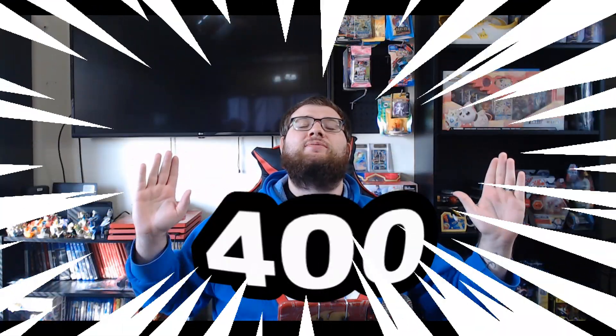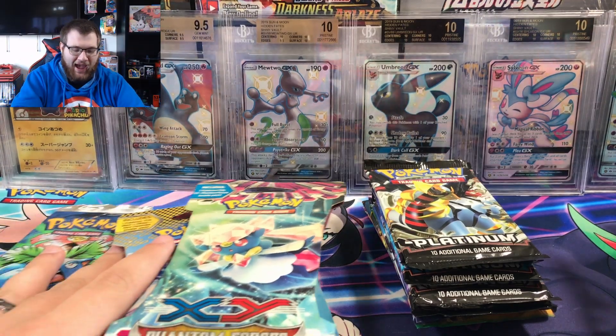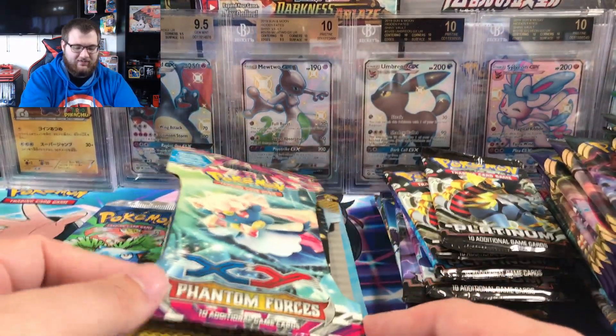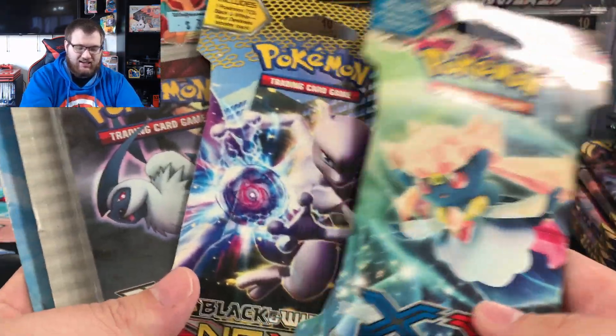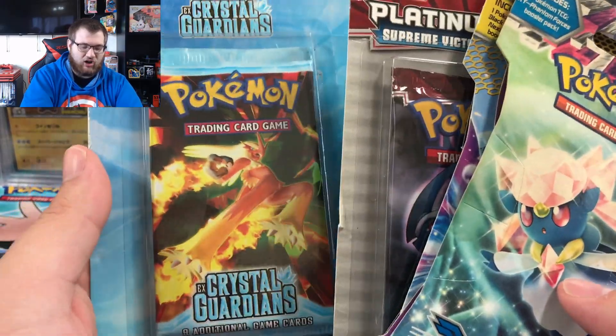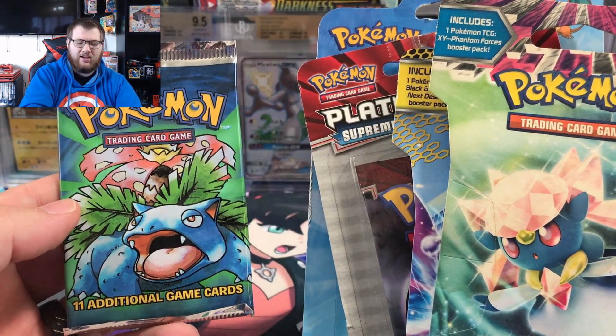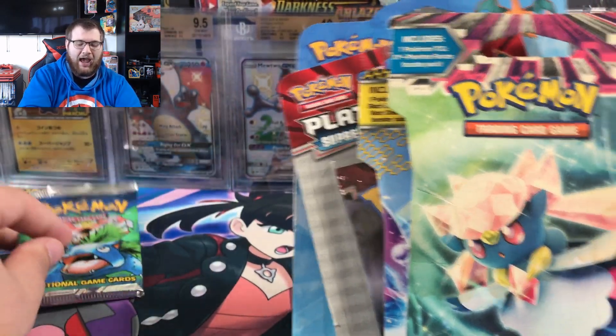What's going on Pokemon card nation? Welcome back to another video. If you are seeing this, we have hit 400 subscribers, and today to commemorate that milestone we are going to open a bunch of packs, including a couple of platinum diamond and pearl era packs, some phantom forces, next destinies, this platinum supreme victor's pack, a crystal guardians pack, and to finish it off a base set Venusaur artwork pack. Let's get into it.